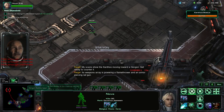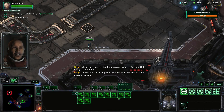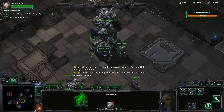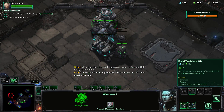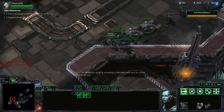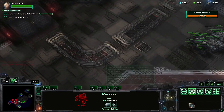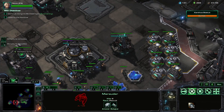Get ready to counter it. Its weapons array is powering a flamethrower and an armor-piercing railgun. I'm going to react in there and put a tech lab there. I'll go to two bases in a second. I think I'm going to wait and flank it as well, because it's going to attack these positions and then I can move in.